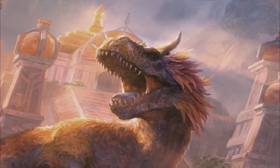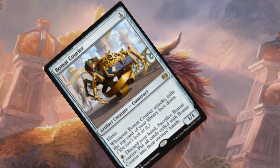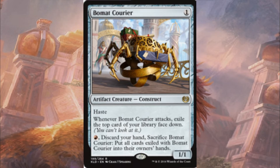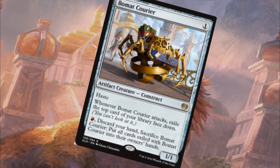Let's jump straight in, we'll go through the creature base and go from there. To begin with, in the one-drop slot we are running Beaumat Couriers and Soul Scar Mages. The Beaumat Courier is well known at the moment; it is currently run in the Ramanap Red strategy. This is a pseudo card draw engine. It doesn't do much on its own to begin with, but as you go through the deck you can get more and more cards from it if it's left unchecked.